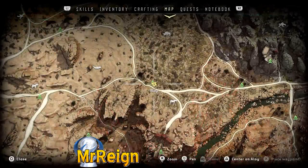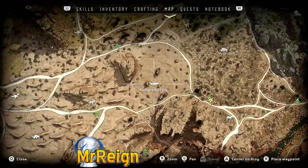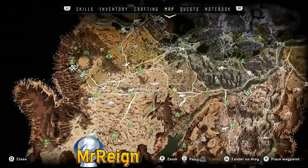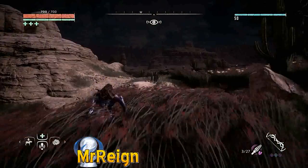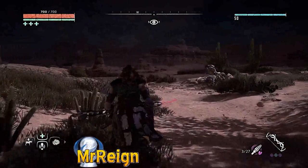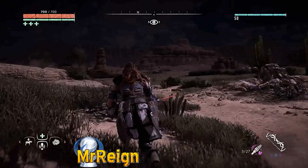Let me just show you where we are - it's up in the northwest quadrant. You should sneak up as far away as you can from these guys because you can get a sneaky shot off before they notice you.